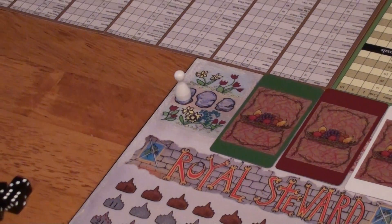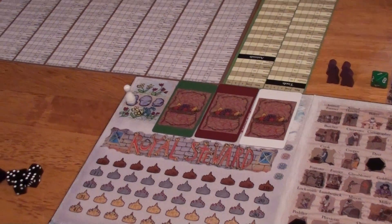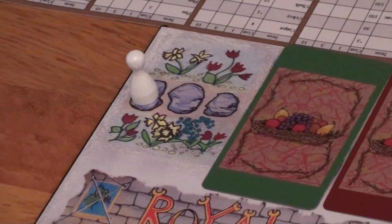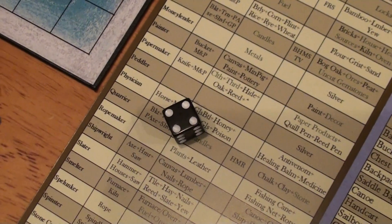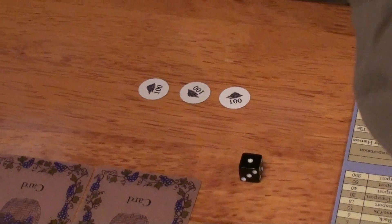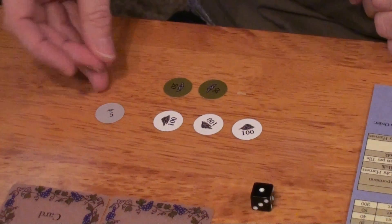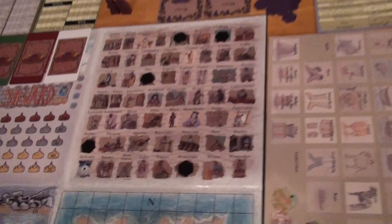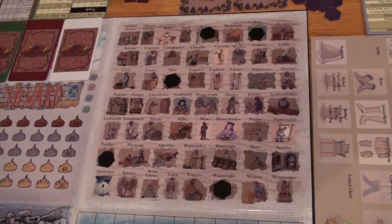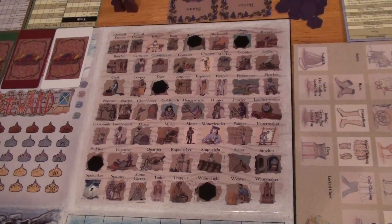Now we place the turn tracker piece on the first turn. The game has 12 turns, one representing each month, so there are three turns in each season. The next thing we do is determine who the starting player is. The player that rolled the four gets to start. The starting player receives 300 silver and the next player receives 350 because of the disadvantage of going second. One reason behind this is when the final scoring occurs, whoever plays a given occupation first receives two bonus prestige points, so it makes it more difficult if your player is two, three, or four.